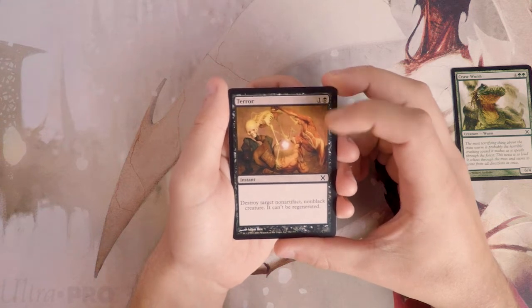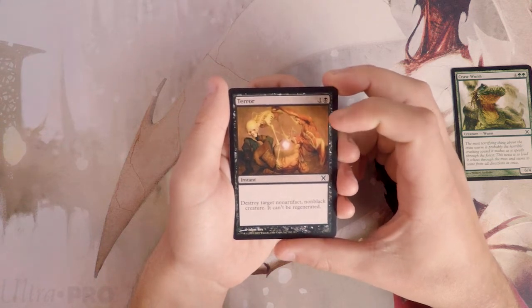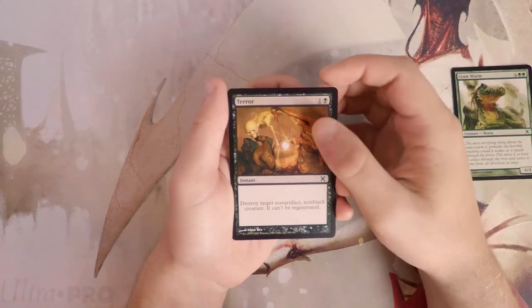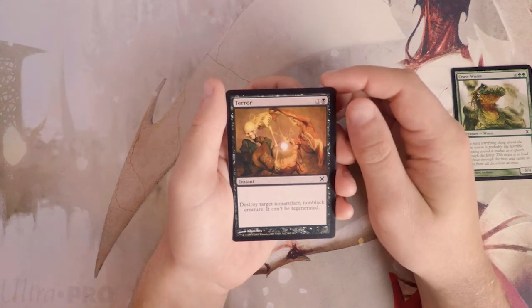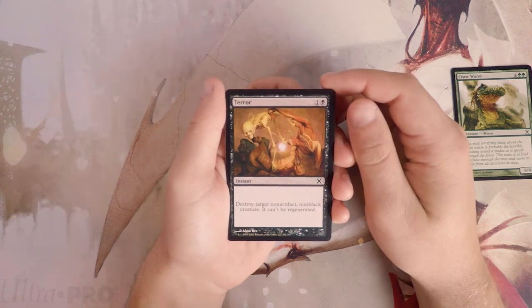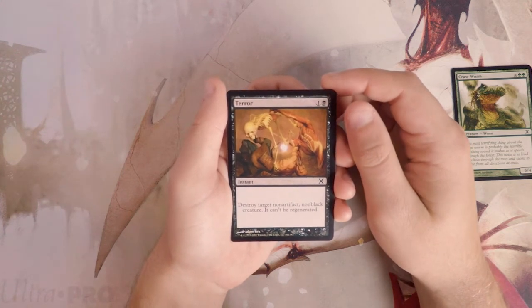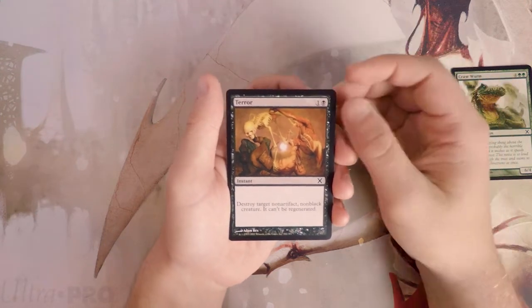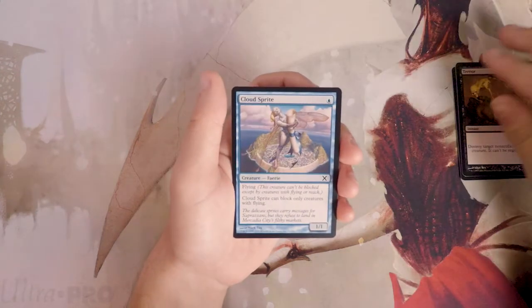Terror is a fantastic card — for two mana, destroy target non-artifact, non-black creature and it can't be regenerated, at instant speed. Interesting art as well. This card is basically premier removal in this set. Yes, it doesn't hit artifacts or black creatures, but it hits the majority, and since you're almost always at least two colors you'll probably be able to hit something in everybody's deck. I really like this one.